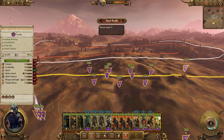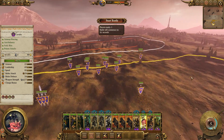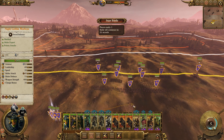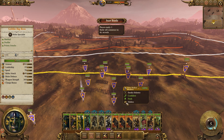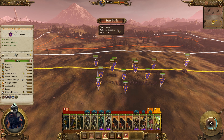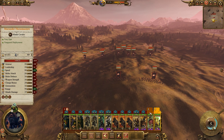We'll move our spider up as far as it can go, put our Dirkut Squigs over on the flank, put our War Boss in the back, Shaman on one side, and the Goblin Big Boss on the other. We'll group everyone up in one big group, with the Dirkut and the Arachnirot Spider on their own, and start moving.